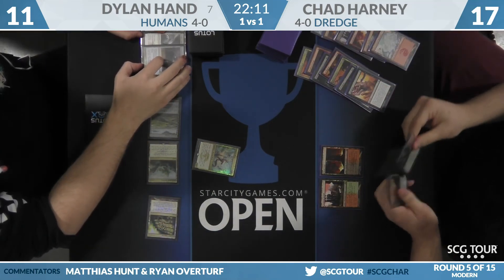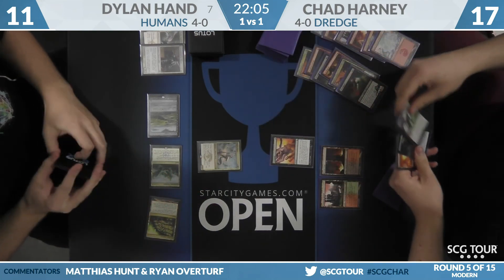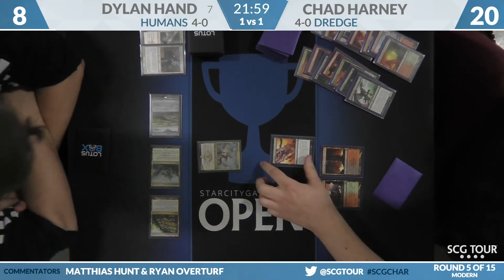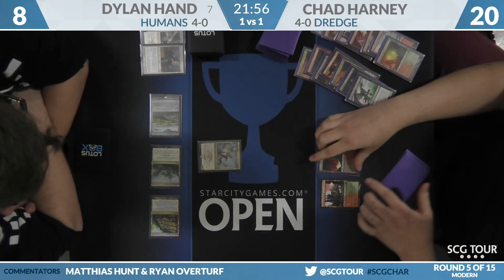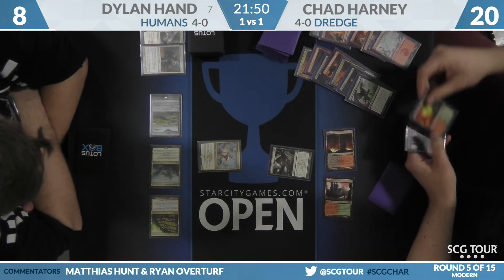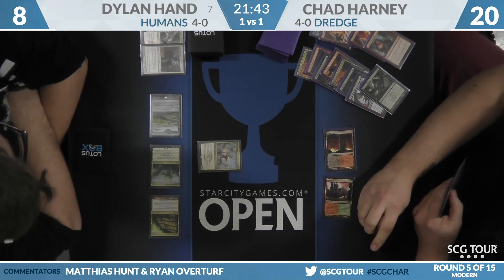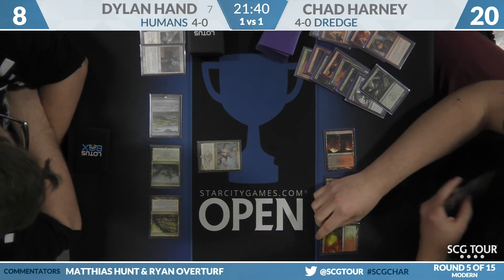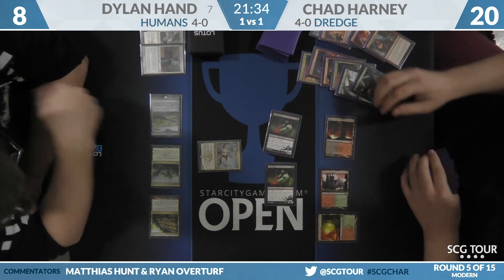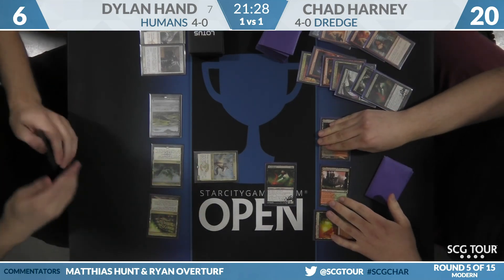Mantis Rider — Dark Blast in response. Chad will go to 17. That attack is only putting him to 17 because of the double Creeping Chill — that's just filthy. A third Creeping Chill — back to 20. My deck is racing your creatures 20 to 8 and I haven't attacked at all. There were only two lands in the graveyard last turn so he had to wait to mill a third. Now he Loams back all three, plays Copperline Gorge, which triggers and gets back Blood Ghasts — the issue was no black land, so he couldn't cast Dark Blast.